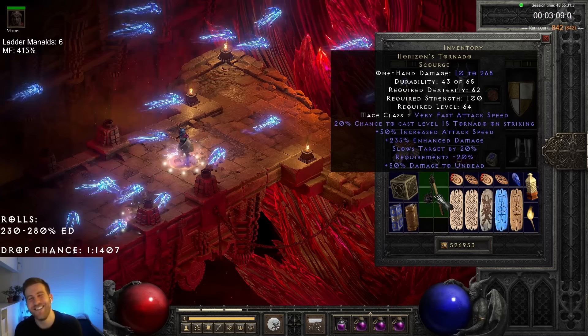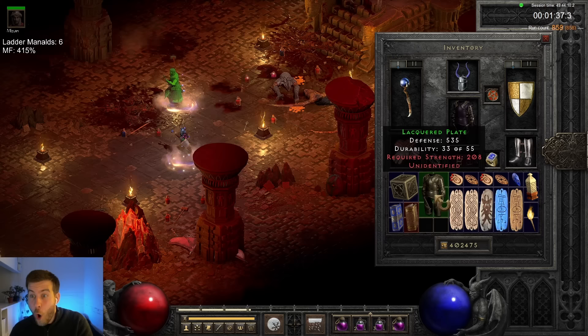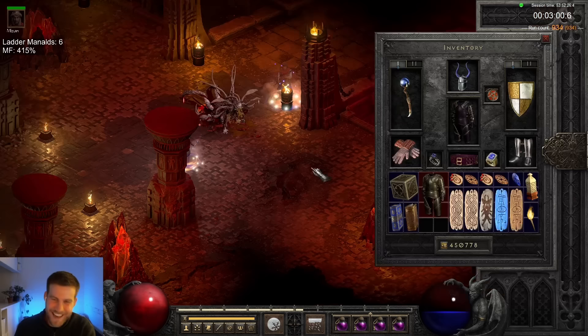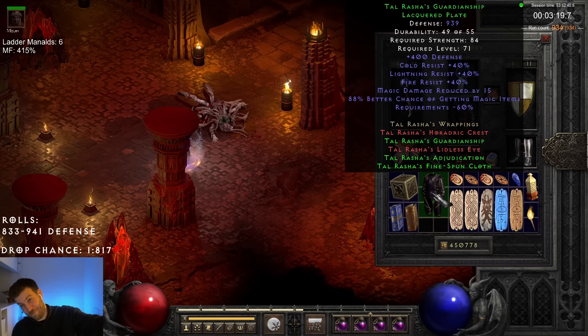Are you sick of seeing these armors yet? I certainly hope not, because here's another — Tal's Armor number 4, 6 defence off perfect! And one more just for good measure — number 5, 2 defence off perfect! Surely by number 7 we get the perfect Tal's — just gotta find 2 more.